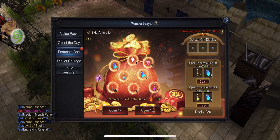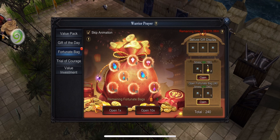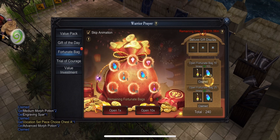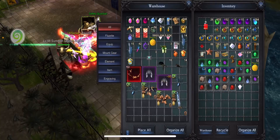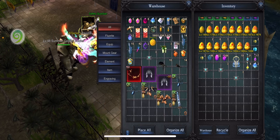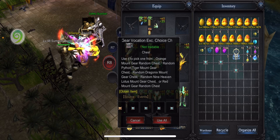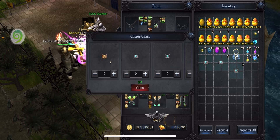Almost there — now I've opened 240 bags. As you can see I can claim all of them. I'll just claim and open the chests. I already put my Python Tiger Ring back in my warehouse. Eventually I got this Mount Gear Vocation EXE Choice Chest D.